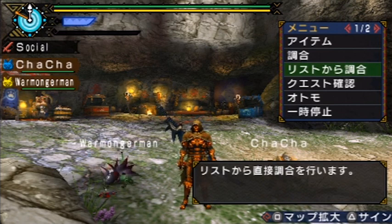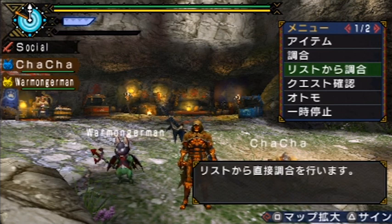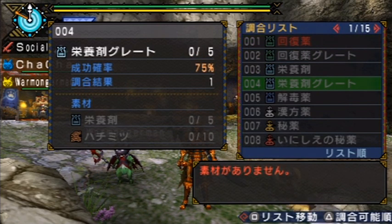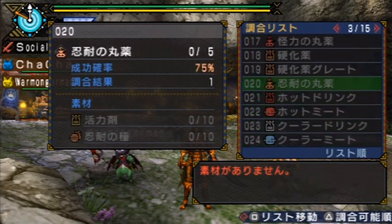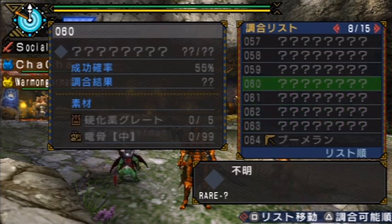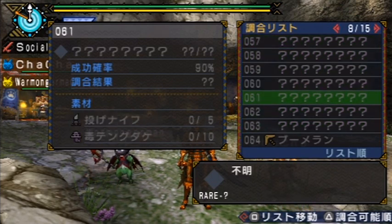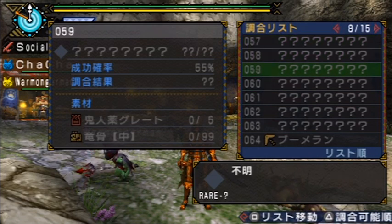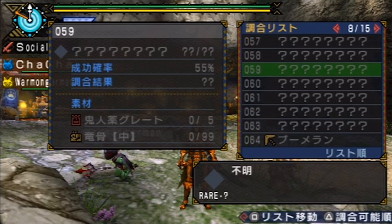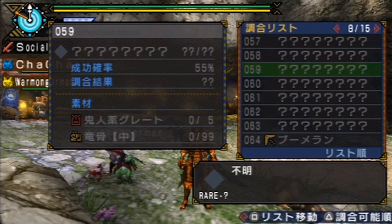To make combining easier, a third menu option was added — a combine catalog. You have it from the start and it shows all the combinable items in the game, making looking things up much easier. If you don't have the item or haven't combined it yet, all you know are what the ingredients are and what the percentage chance is. For example, a demon drug requires a medium monster bone and has a 55% combine chance, so you'll probably want to equip chainmail armor unless you have all five of the combine books.